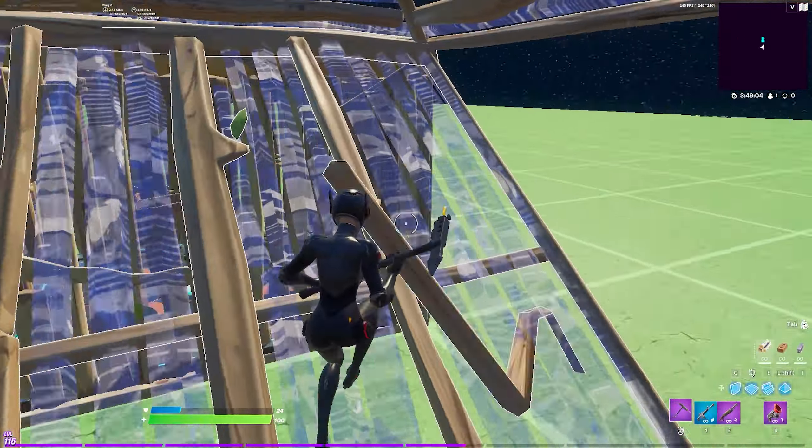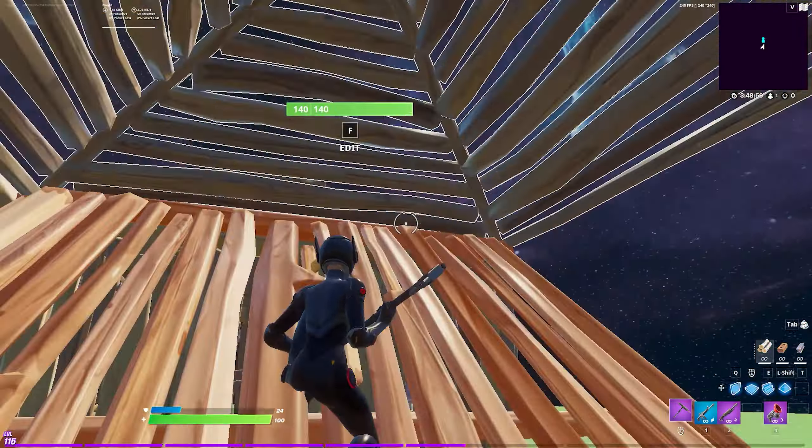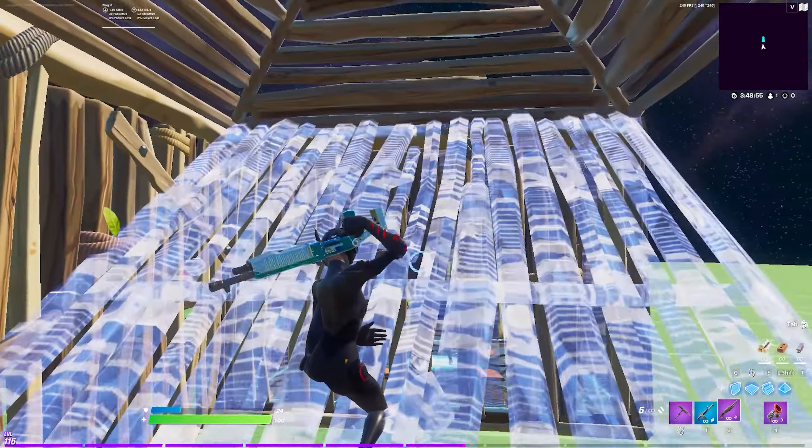Sometimes enemies edit right away so it's always a good play to start off fully protected. Then you can edit the top right tile when the cone is edited up to give you that same right hand peak from tip number one.